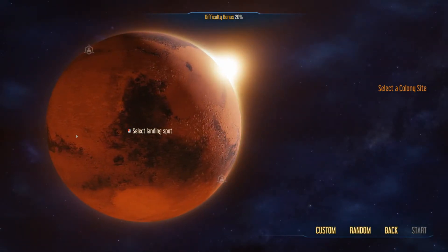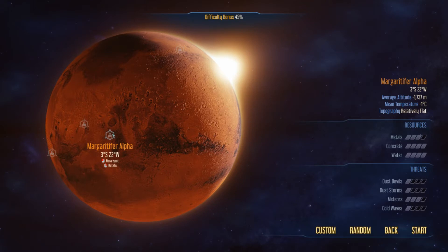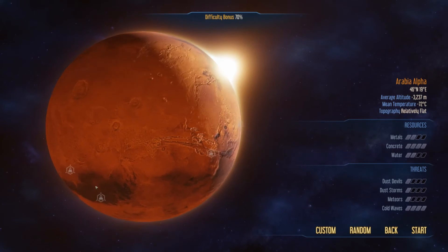Now we can select a landing area. Using the preset locations: this one has a lot of concrete, good metals, a lot of water, and threats are relatively zero for dust devils and dust storms, with a fair amount of meteors and low cold waves. This other one is relatively flat but not as much concrete and better threats. Up here it's relatively flat but not a lot of water.